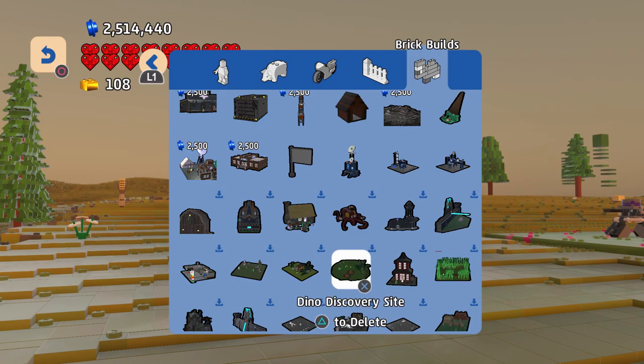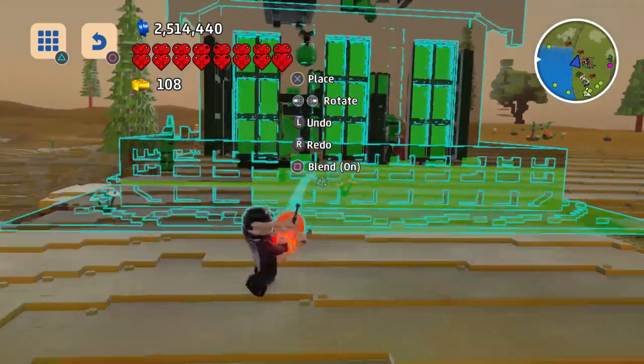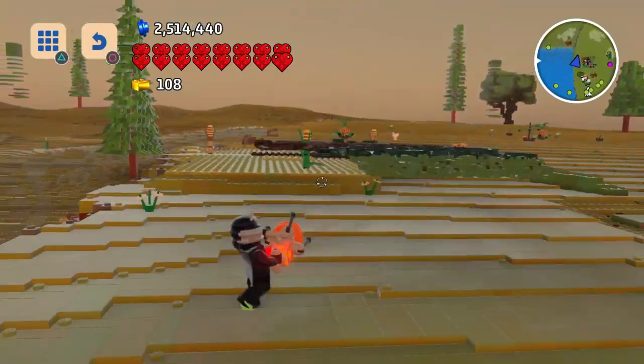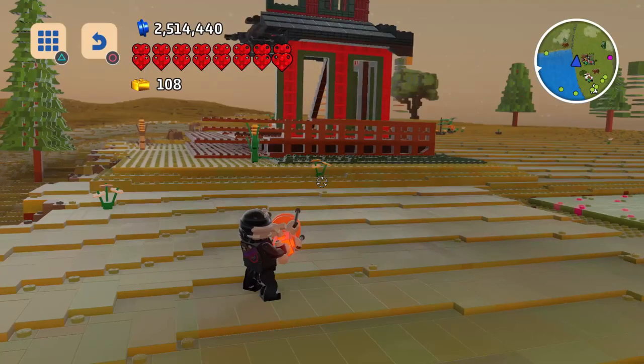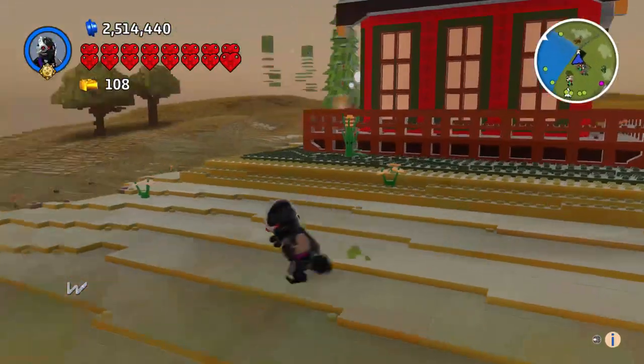Now we have Master Wu's Dojo, which is right here. Let's place this down. This might actually be the first LEGO Worlds episode in 60 frames per second, opposed to normal 30, which will be pretty cool. Hey, there's Master Wu — what does he need?